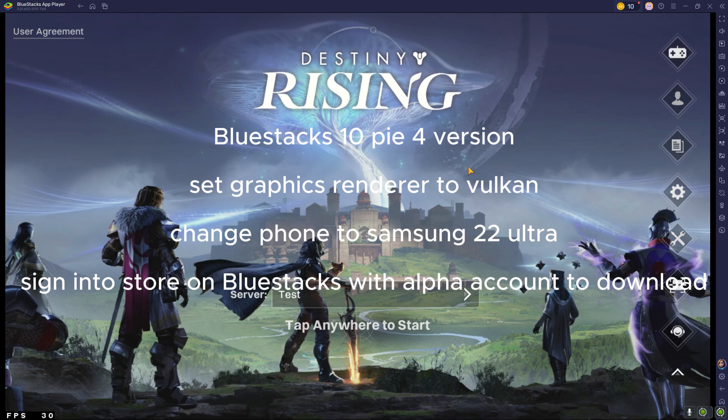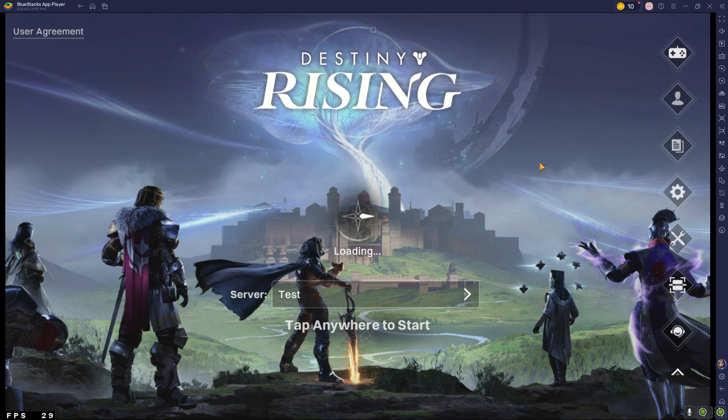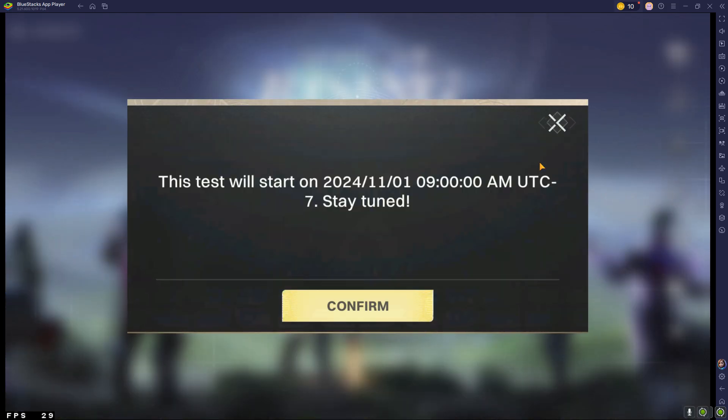Sign into your profile on the BlueStacks Google Play Store, search and you'll be able to find Destiny Rising there and put in your code tomorrow when it comes up. It says it comes up at 9 AM UTC — I believe that's 4 AM Central if I remember right, so 5 AM Eastern.